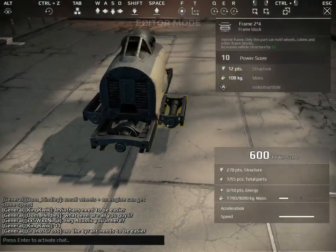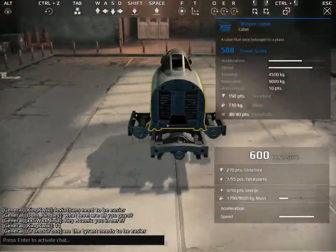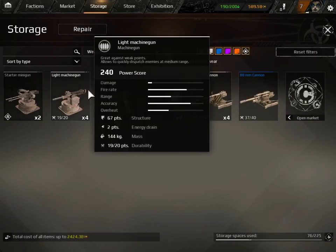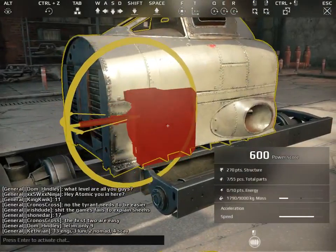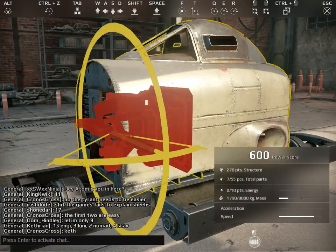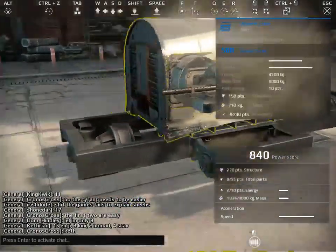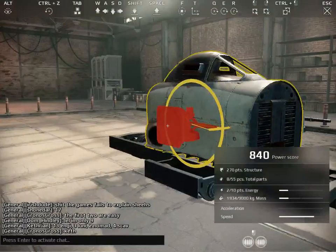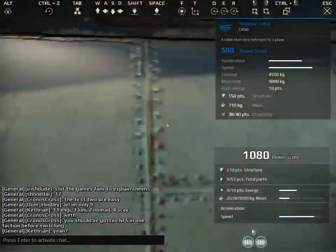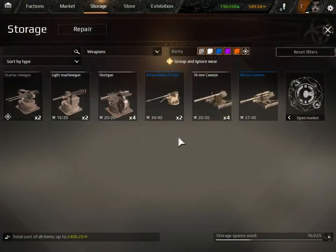I really want to continue building this car. I kind of want this to be a machine gun car, so you can rotate. The rotating's kind of confusing in this game sometimes. Machine gun - there's like two machine guns. They're not going to do much without backup support from other machine guns.